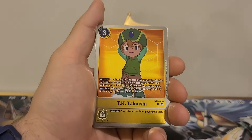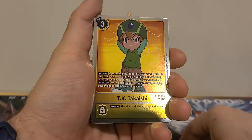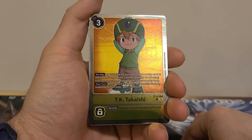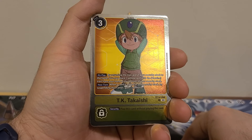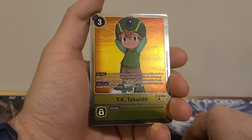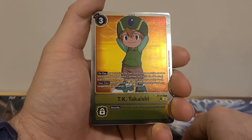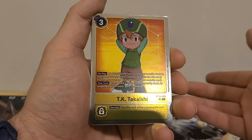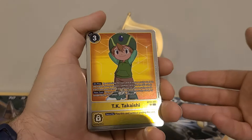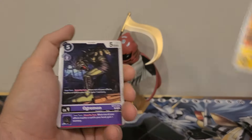And we got GK. 3 play cost. Main: by returning the top card of your security stack to the hand, you may place one yellow card with the vaccine trait from your hand to the bottom of your security stack. Your turn: when a card is added to your security stack by suspending this Tamer, gain one memory. Security: play this card without paying the cost. This one's underwhelming. It's meh.